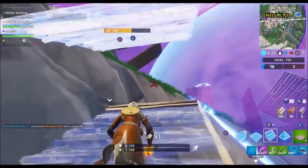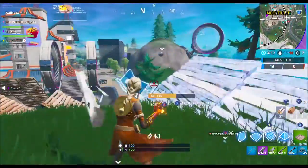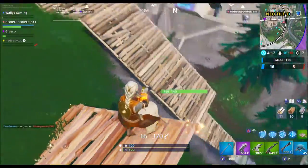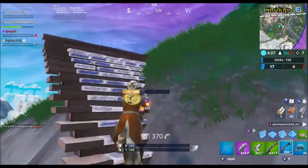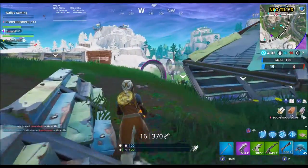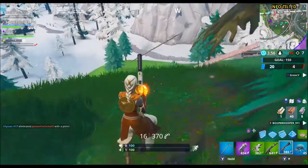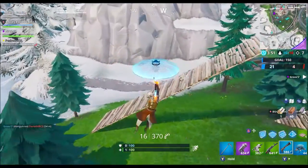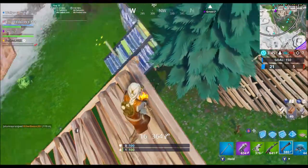If I take any damage at all, I will die. I need to be really, really careful. Pretty sure there's someone behind me, but I don't know where. I have, like, no building mats left. I think there's a guy on this side here — yep, there is. We're at seven, we're doing all right. I see this guy way, way down here. Hopefully he doesn't see me. Hopefully I can just land on top and get a juicy kill. I don't think he knows I'm here.